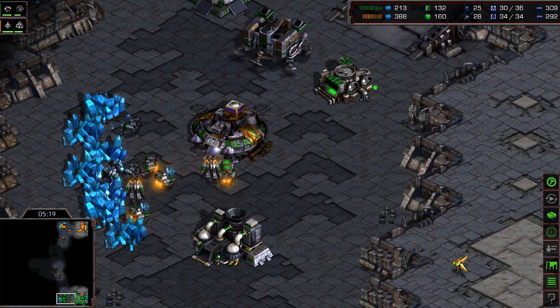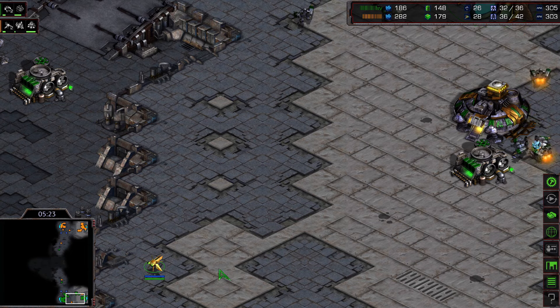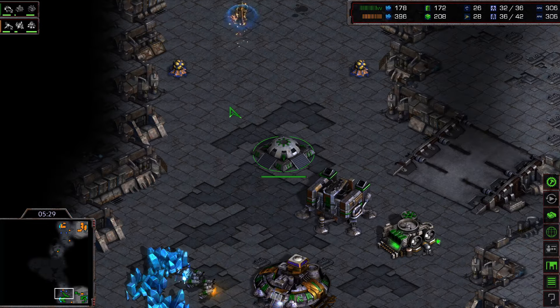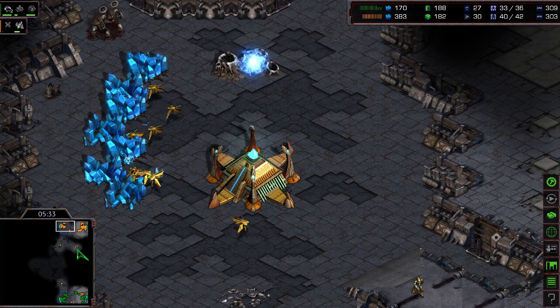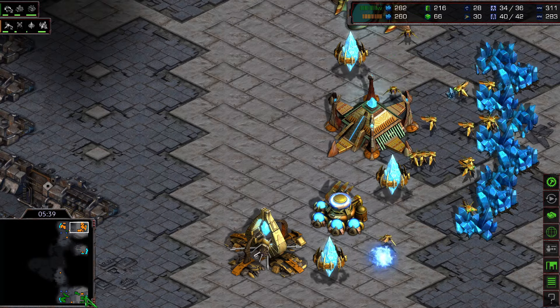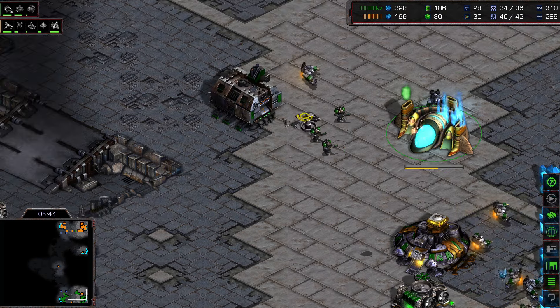The probe is still around scouting Flash's facilities. There's a bunker at the expansion point and things have settled down a little. Both players are now focusing on creating more workers — 30 for the Protoss and 28 for Flash — as the simulator will drop very soon.